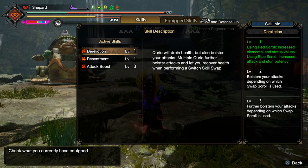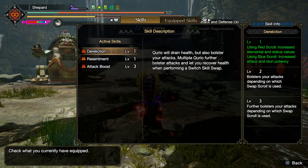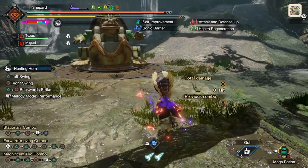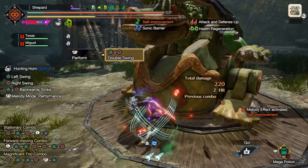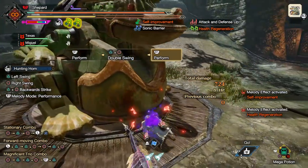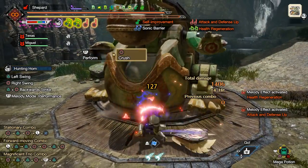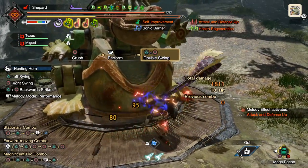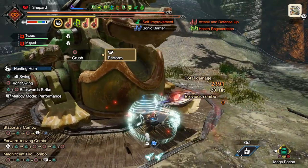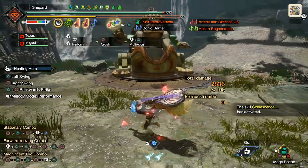I haven't tried Dereliction yet on elemental sets, though I imagine it's probably really good on Dual Blades or maybe elemental Light Bowgun. These two skills — Bloodlust and Dereliction — go together very well. Throughout the fight you'll get re-virused, and every time you overcome the virus, any red health that was getting sucked down gets fully regained. So whenever you overcome the Frenzy Virus, you get healed.